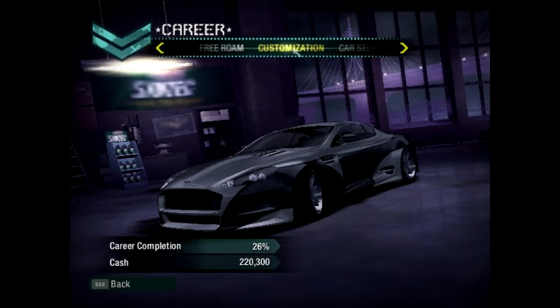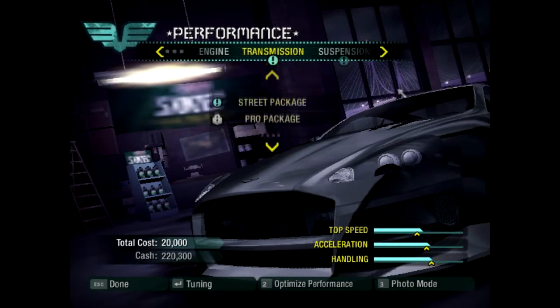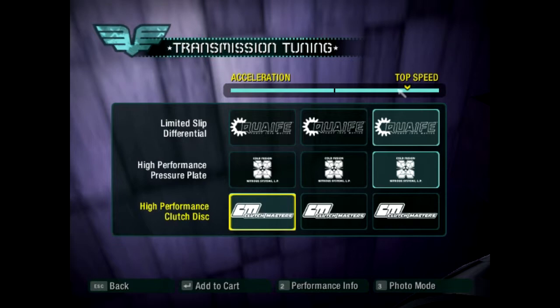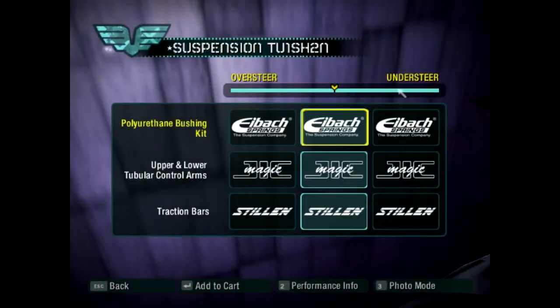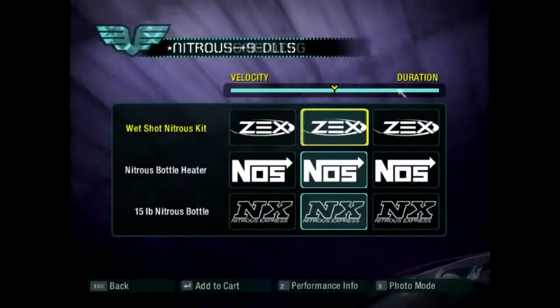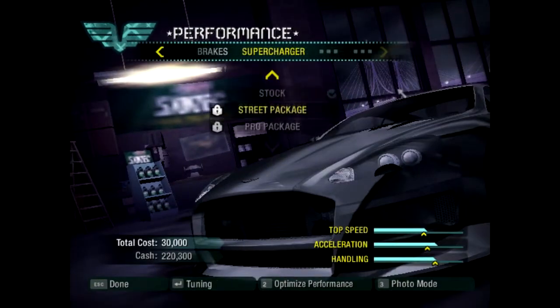I want to customize my car first. Looking at the transmission — I want more top speed but also some acceleration. Even though I value this game so much, I'm not sure exactly how this works, but I'm pretty sure doing this gives me some acceleration and top speed. For suspension I'll go with more of everything, more oversteer. For nitrous I'll go with velocity for some duration. For tires, I want more drift — not the handling — so I'll re-buy it to get drifting easier. And that's it.